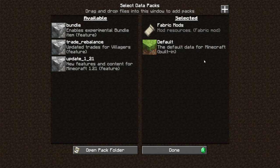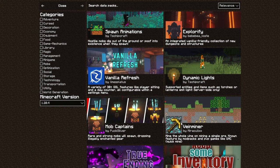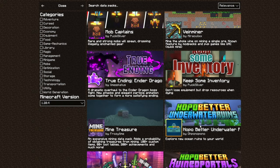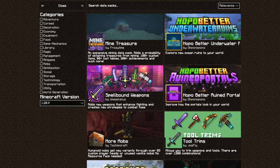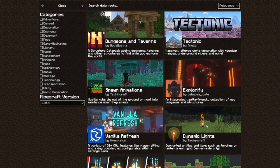Then we go into data packs here — you can add data packs. The fun thing about Essentials is it actually allows you to add data packs if you want to add more. A lot of the stuff already modded includes dynamic lights and things like that. I'm currently working on another mod that adds a lot of changes, like the dungeon tavern data pack, adding better dungeons, better villagers, and modded world gen.